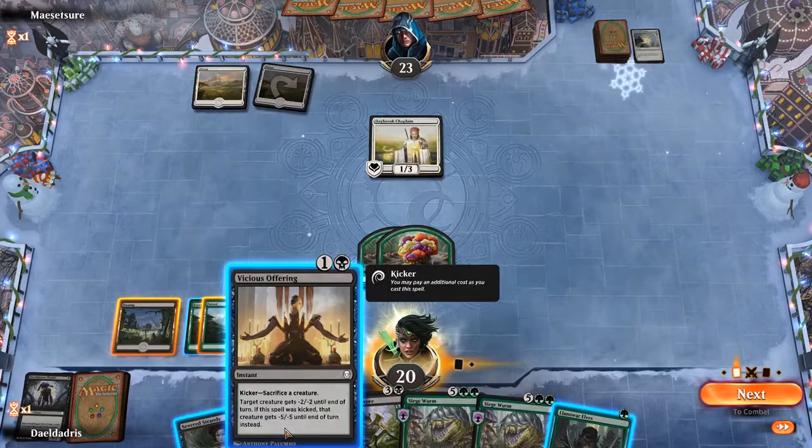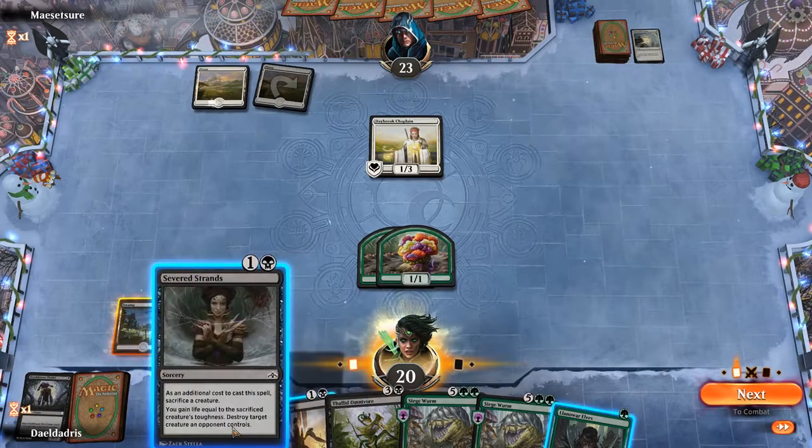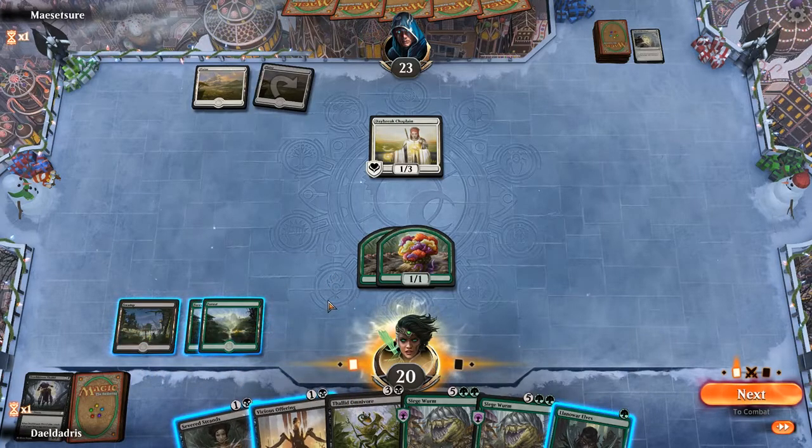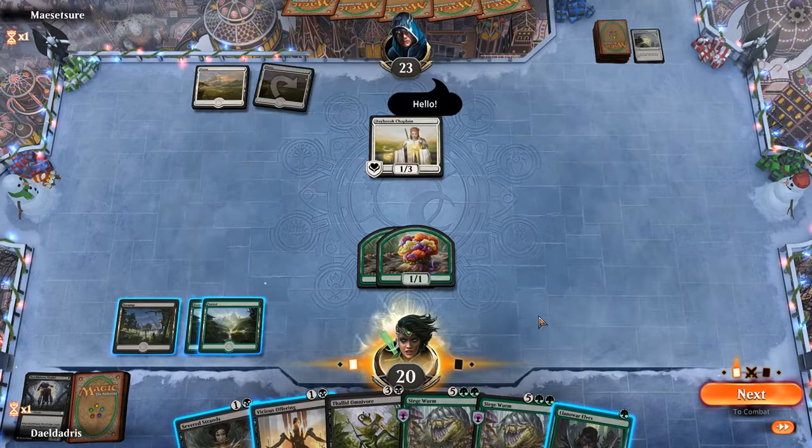We have two options — we can just attack and once he blocks we can minus him, take him down with the Saproling and get 1 damage. Or we can just kill him with Severed Strands and get 1 damage. I think we attack here, because even if he doesn't block the creatures we could have still used our sacrifice — just minus 2, minus 2 so he won't deal damage to us.